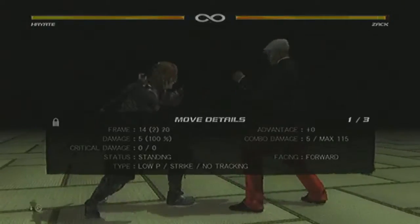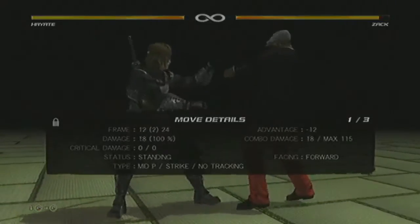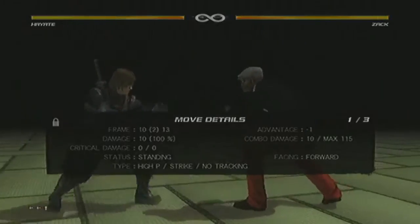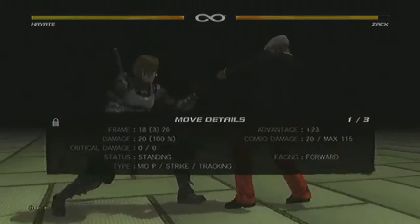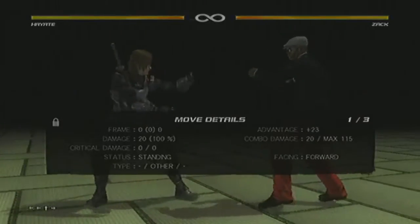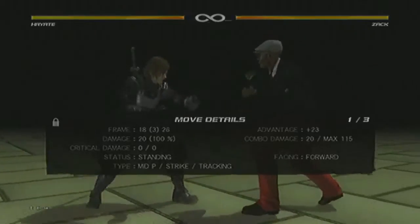His 14-frame low poke leaves him at neutral, so you can apply this and then come up with a 12-frame mid or come up with a 10-frame high. His other poking options as well is his 4P. As you see here, it tracks and on a normal hit it causes a stun. This is where he can actually start applying his mix-up game just from this alone.